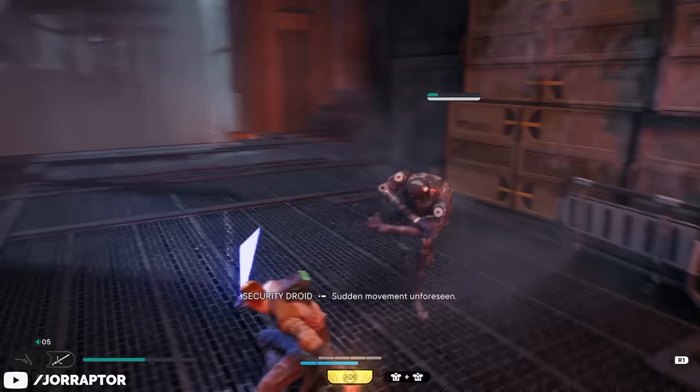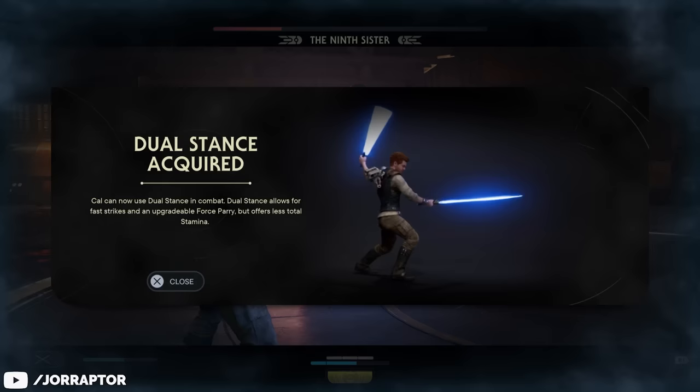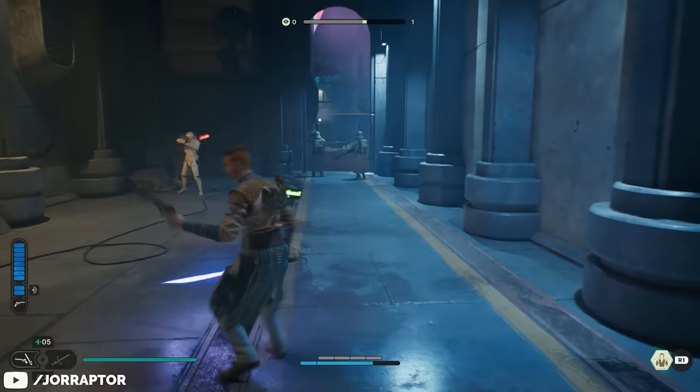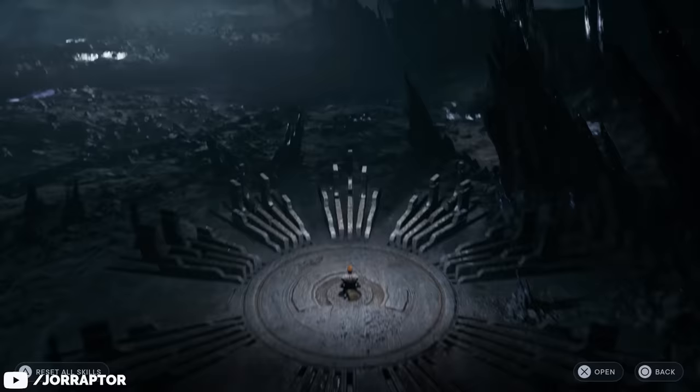During this mode you start with all your stim canister upgrades, all your cosmetics, and the five lightsaber stances are immediately unlocked. In your first playthrough you will have to get them by playing through the main story — they are all unlocked relatively early — but now in New Game Plus you can do the first few hours with these combat styles as well. All your skill points are reset but you can immediately spend them again at the first meditation point you come across.